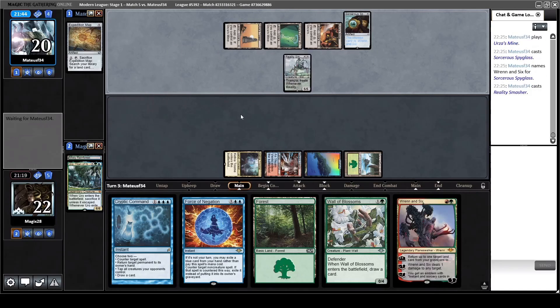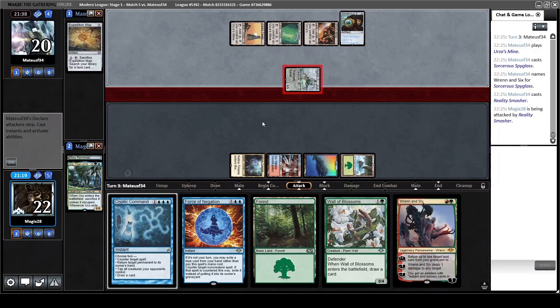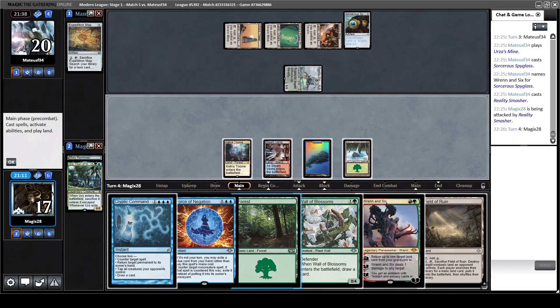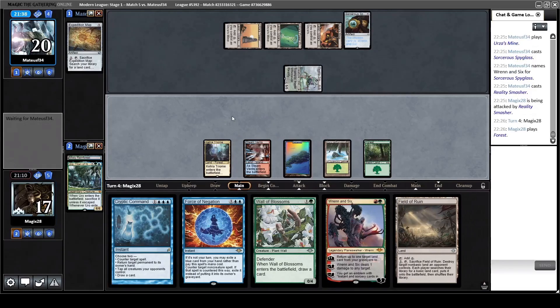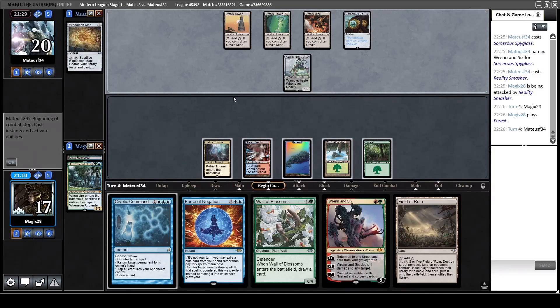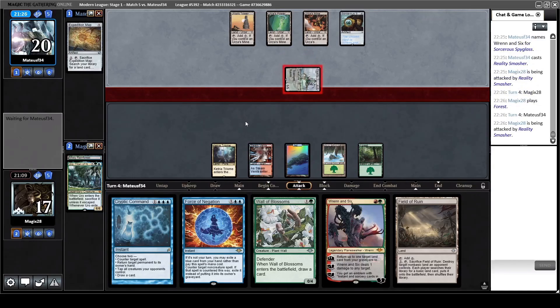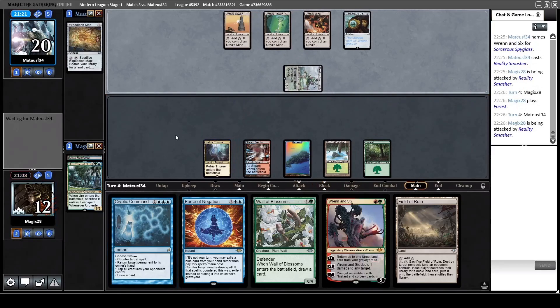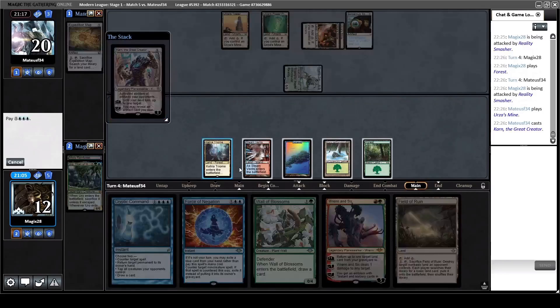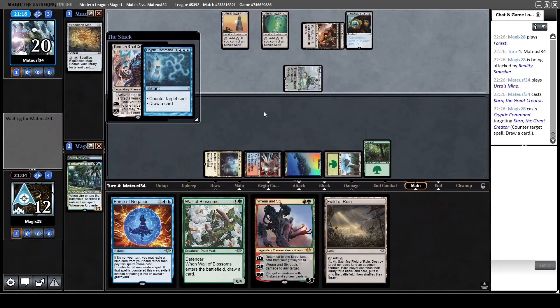Here comes a Smasher. At least we are at 22 so we have some time to draw the white source, Path to Exile, and dump the Wrenn and Six to the Reality Smasher trigger. I still hold up Cryptic because he doesn't have Cavern of Souls and I'm scared of planeswalkers - he could double spell like four-mana Karn into four-mana Karn. With Cryptic first we have at least a chance to draw another blue card, and then the graveyard is pretty quickly full with the Field of Ruin in hand for Uro. If nothing happens we can just bounce a land. Here comes Karn number one - so counter, draw, and hope he doesn't have a good follow-up for five.